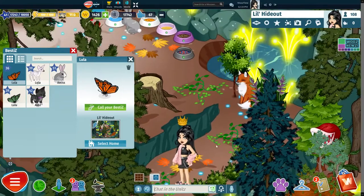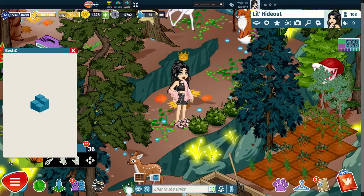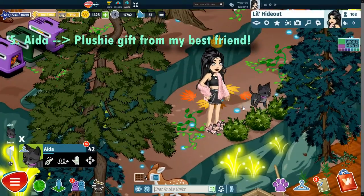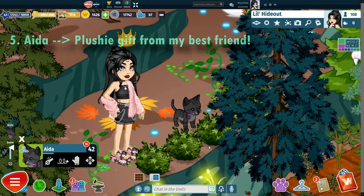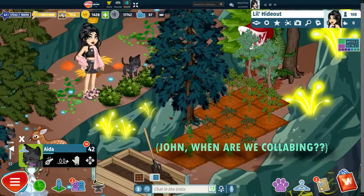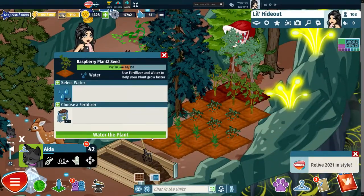I also have plushies with the same names, Lola and Lulu, but they're not butterflies, sadly. Finally, we have my only cat besties, whose name is Ida. Ida is a cat plushie that I received as a gift from my best friend of over 3 years, John. And there you go — now you have met my 5 besties.